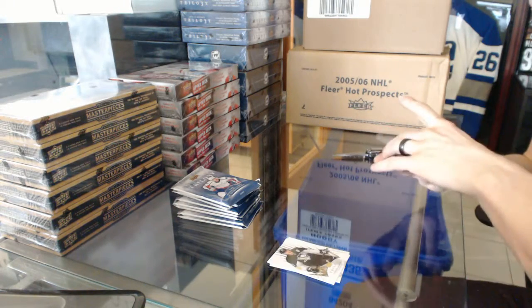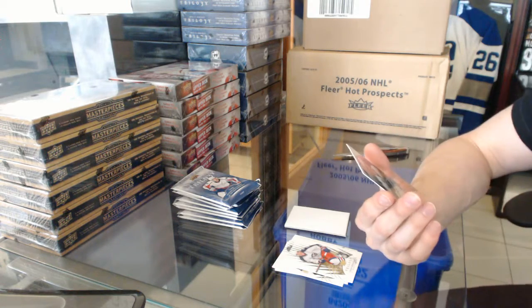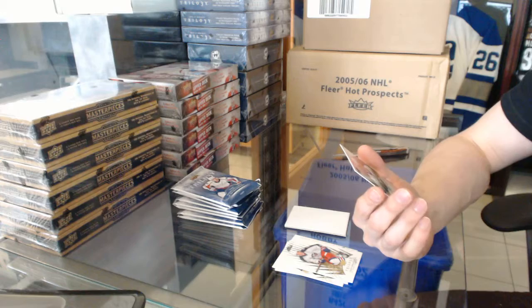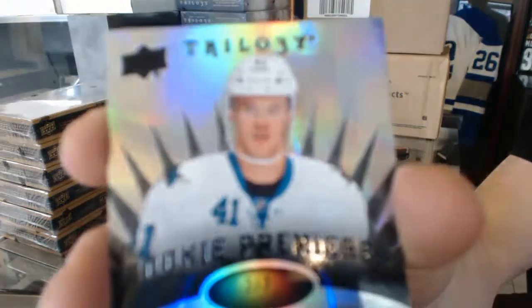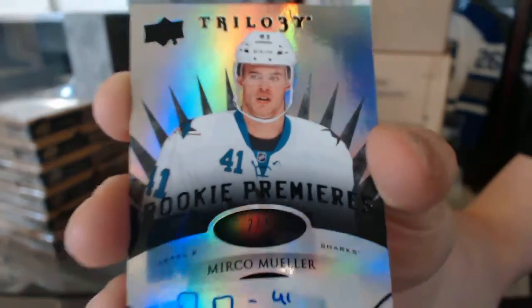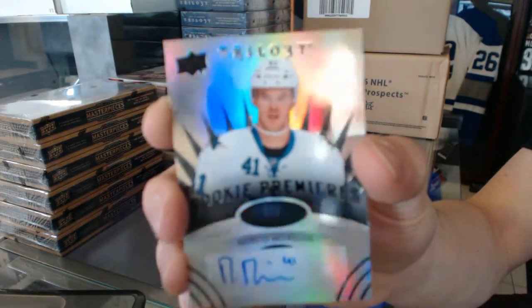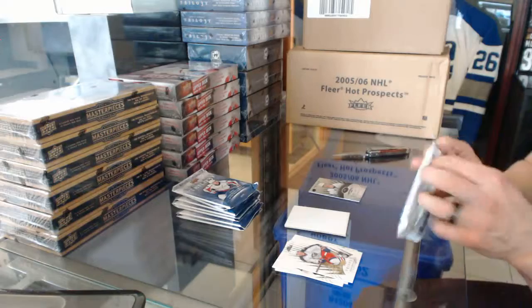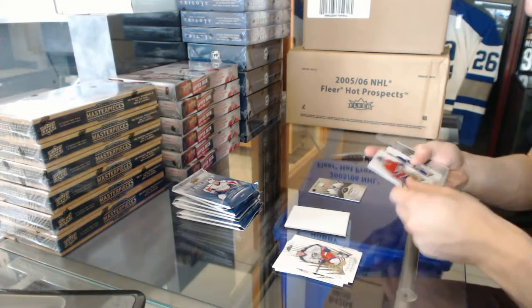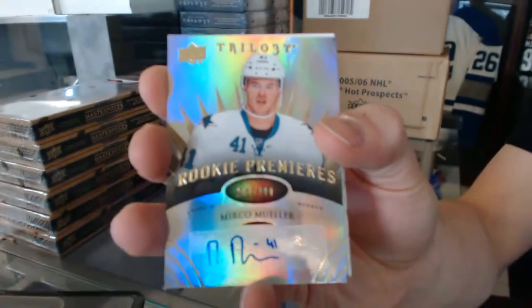Good start. We've got a Rainbow Black Level 2 Rookie Autograph, numbered 2 of 2, Mirko Mueller. Also a Level 2 Rookie Autograph numbered to 399, Mirko Mueller.